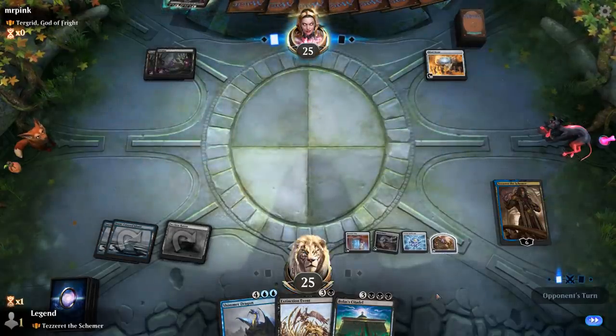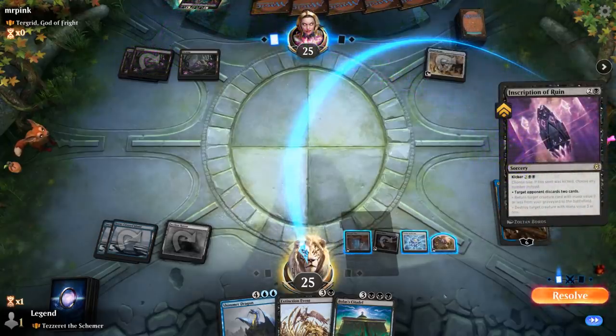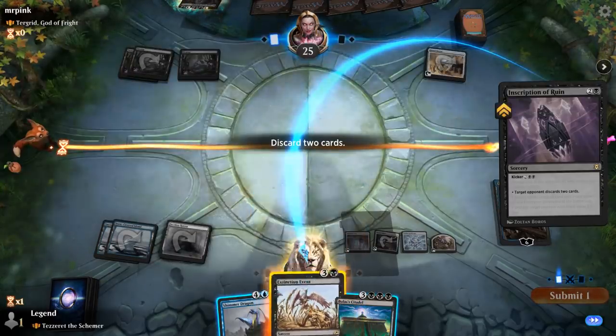Getting closer to playing the Shimmer Dragon with hexproof. Opponent plays Inscription to make me discard two. I'll keep the dragon, although it's tempting to keep Citadel — it's just triple black which is going to be a little difficult to cast. Next turn I could sacrifice the Map, get a Swamp, and use Tezzeret to cast Citadel. Especially in a Turgrid deck they might have edict effects to make me sacrifice it even if it has hexproof, so I'll keep Citadel.